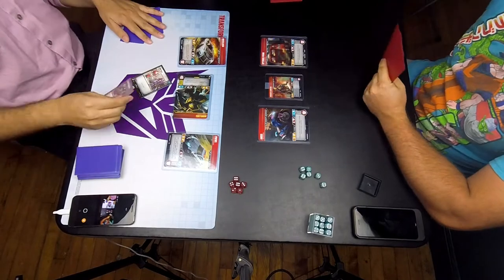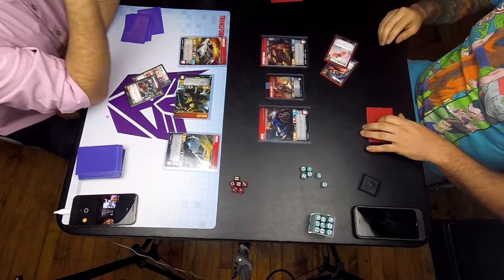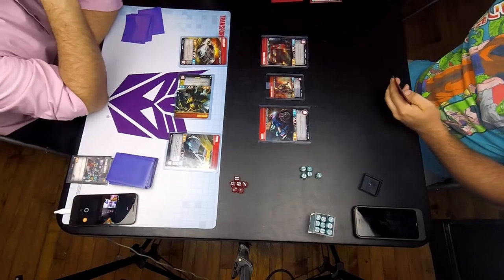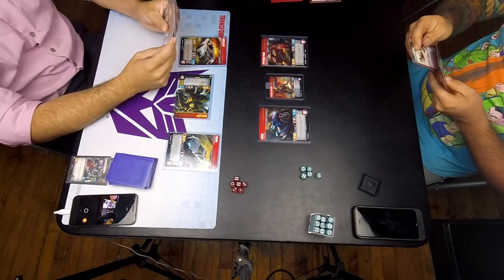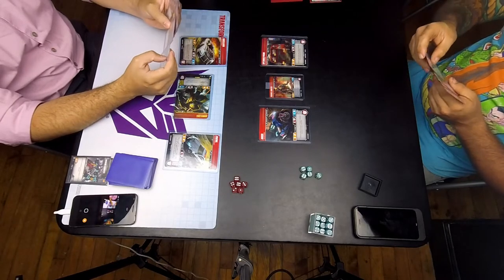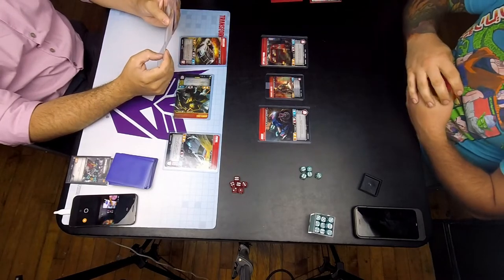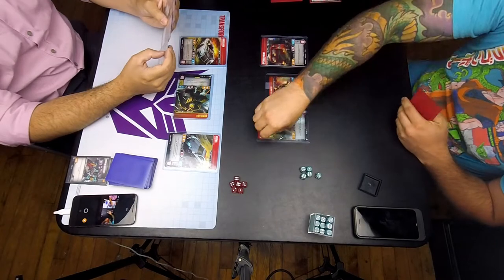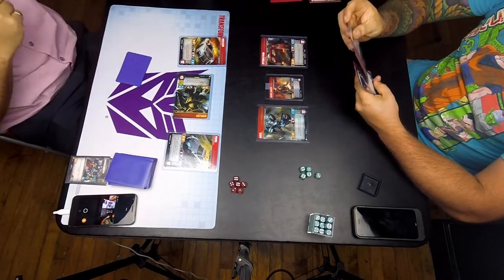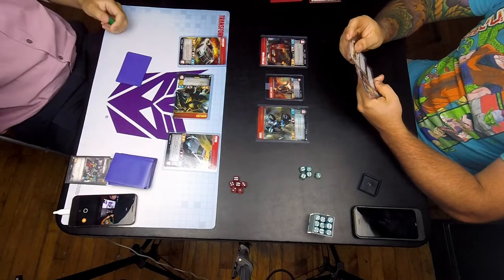So I go first again. I think maybe I didn't have an action in my hand to use for Bumblebee's effect, or I totally forgot about that. Either way, big whiff on my part. I don't do the damage to kill RC, so already in a worse position than game one.